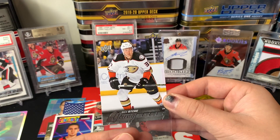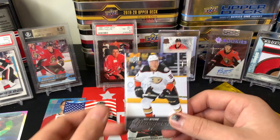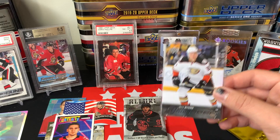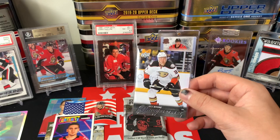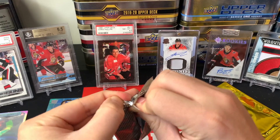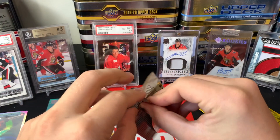Nick Ritchie Young Guns — not a bad one to get. I think he's now playing on the Toronto Maple Leafs. I'll sleeve him up right there. That's worth probably a little bit, especially if he's playing on the Leafs. There's Brett Ritchie as well but I think his face looks familiar from Leafs games I've recently watched. First Young Guns done — moving on to Allure.